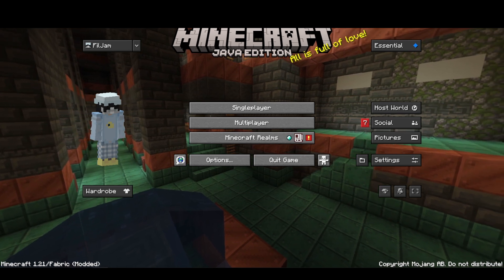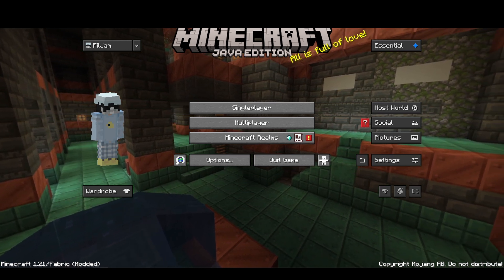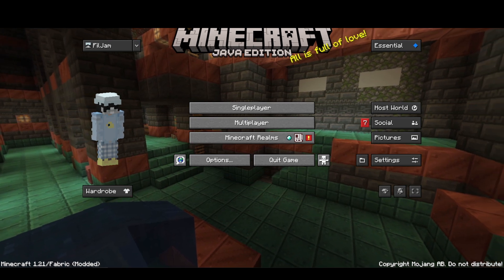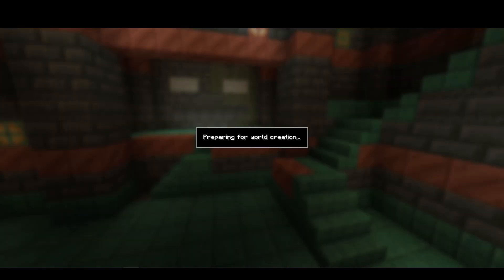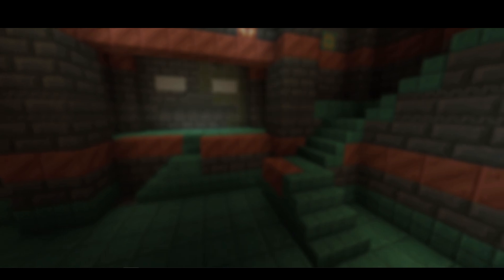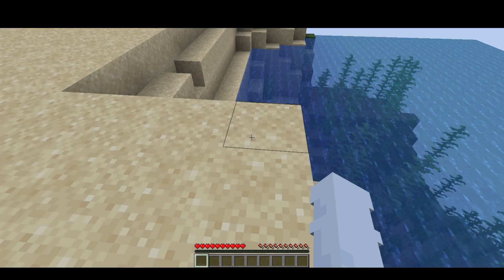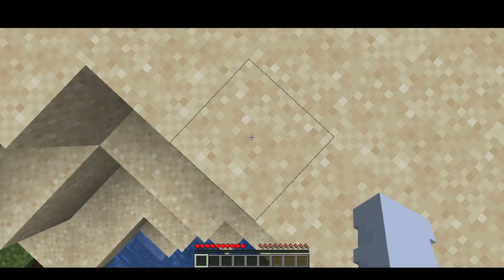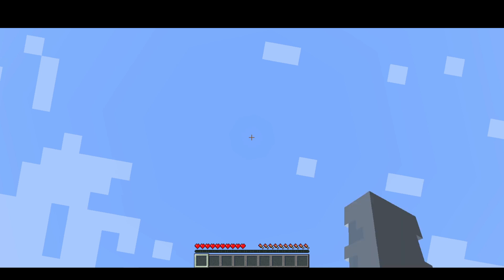So this is what it looks like inside. If you want to start a server up with your friends, you just go over to 'Host World' and it should prepare you for world creation. From there you just customize the world however you want. Here I am inside the world — from here you would invite your friends and you guys would just play Minecraft together. This is probably the easiest one to set up.